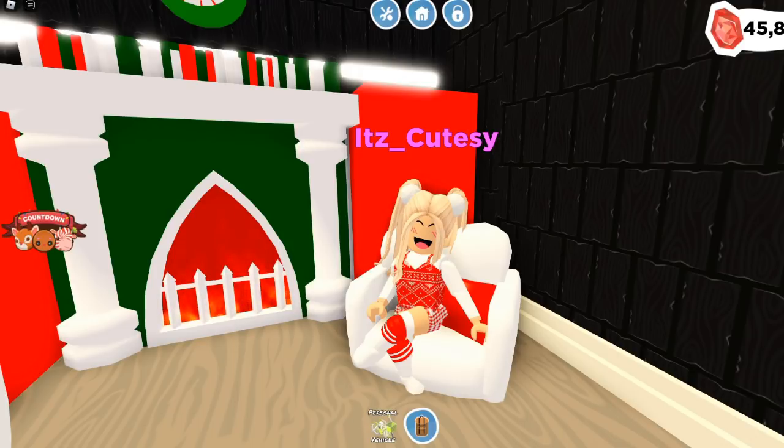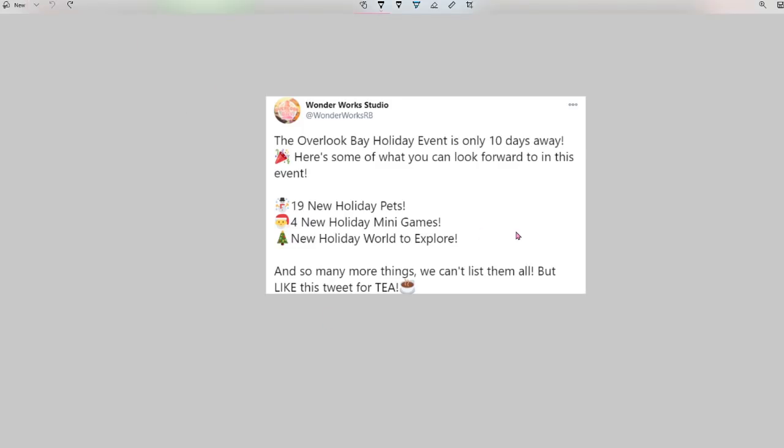The very first thing I want to show you is so cool. WonderWorks Studios tweeted this earlier this morning. The Overlook Bay holiday event is 10 days away. Here are some of what you can look forward to: 19 new holiday pets, 4 new holiday minigames, a new holiday world to explore, and so many more things they can't list them all.